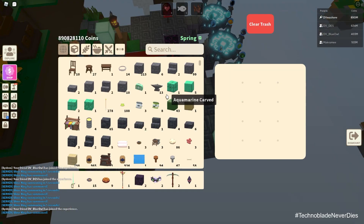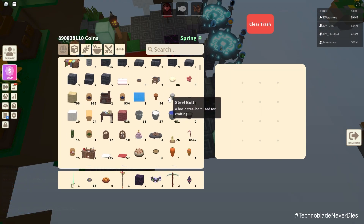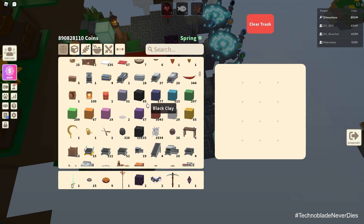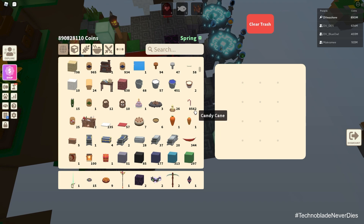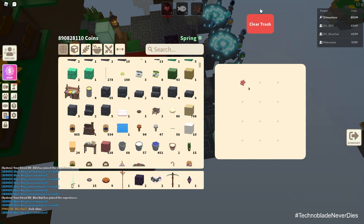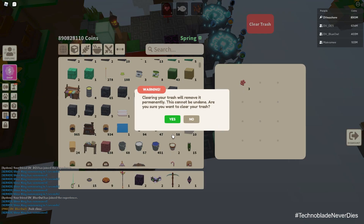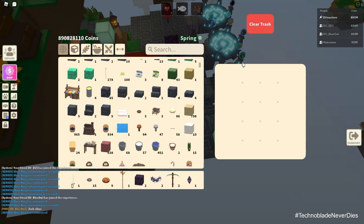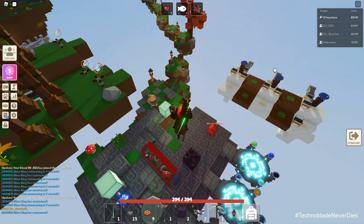They also added this cool trash can item. So if you ever have items that you just want to get rid of — like you have way too many of or you can't drop — you can finally use a trash can. Let me find something I really don't want. We'll just do red berries. Put my three red berries in there, and if I clear the trash, it will permanently remove the items and this can't be undone. So you confirm it and it basically removes it completely. You don't have to drop stuff in the void now.